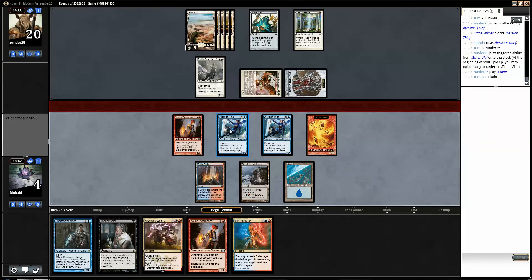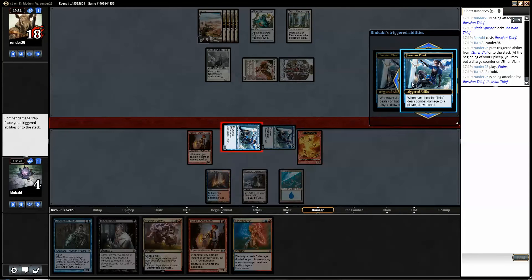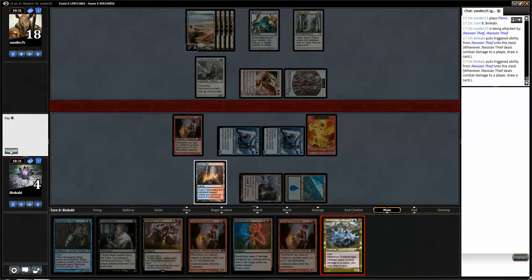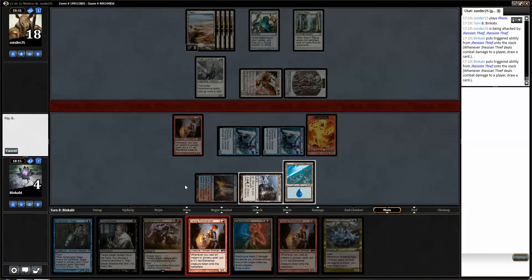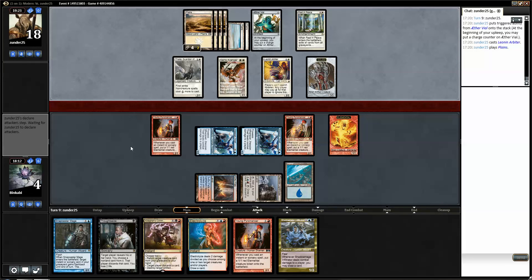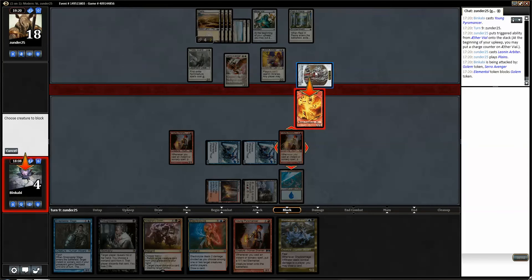That's potentially good. I assume one Thief will connect, actually both Thieves will connect. And no land — then we'll go to one. We need to draw. We can't play that. I guess we'll play another Young Pyromancer and pass. We need to find an answer to the Zera Avenger basically. I like the attack — actually it doesn't have First Strike, I can kill it.